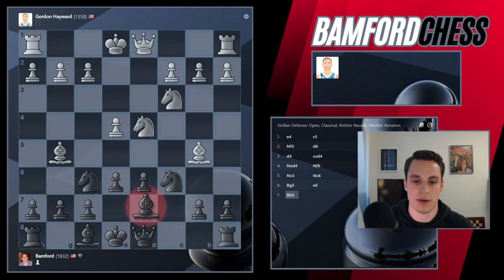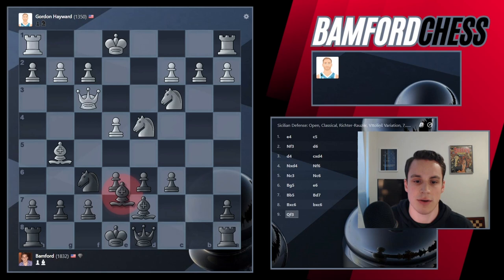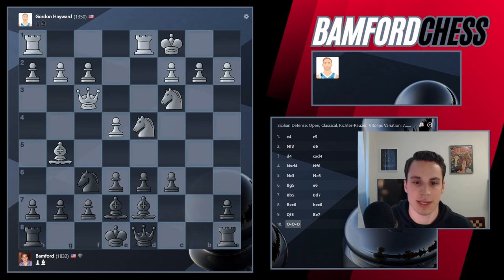I think I just go Bishop D7 here — let's just defend this Knight. Okay, he takes. I'll just take back with the pawn. Eventually we might be able to play D5 later on. He's bringing his Queen out, so just play Bishop E7 to defend this Knight. So he castles long here — I think I'll just castle short.